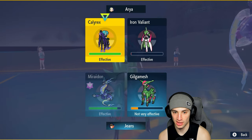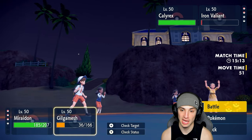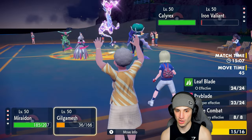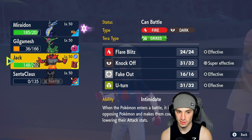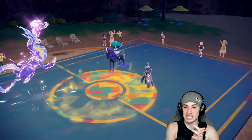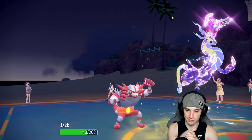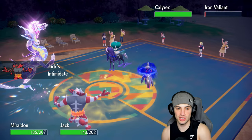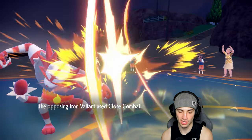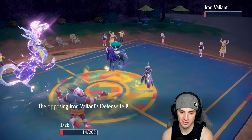Going for Electro Drift — but wait, they could have Focus Sash on Calyrex too. Could even have double items on casual battles. I'll hard swap into Incineroar to Intimidate Valiant, then use Fake Out next turn to KO it. Incineroar comes out — they go for Close Combat, we soak it with some defense drops. Astral Barrage is flying.